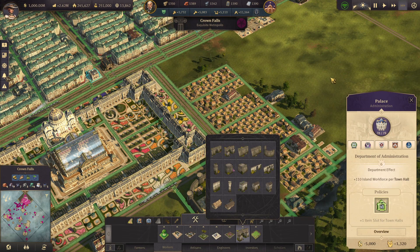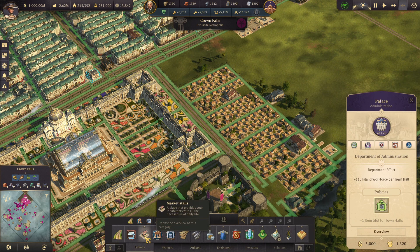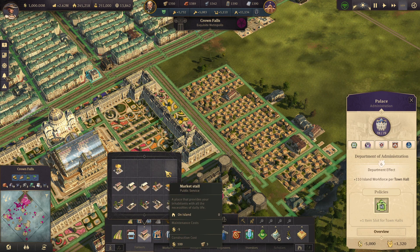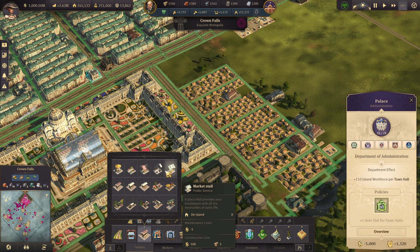The second bonus is: do note that a few of those elements, and in particular some of those market stalls, only work if you have all of the DLCs — in particular the City of Light DLC, which I don't have at this point.